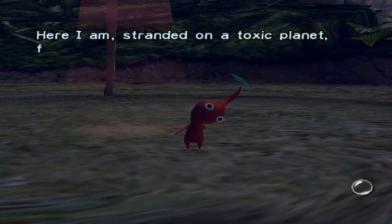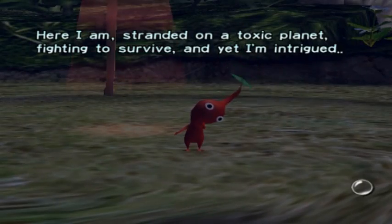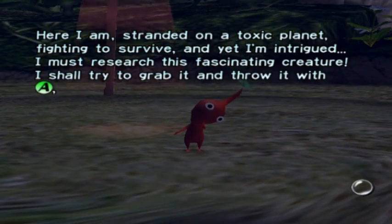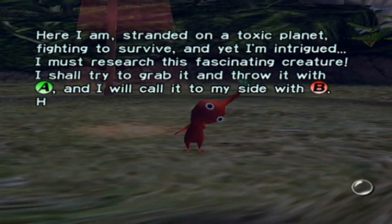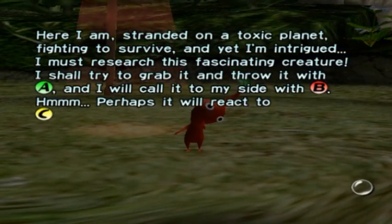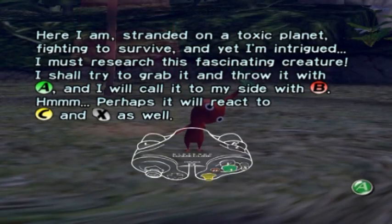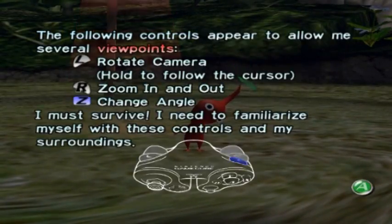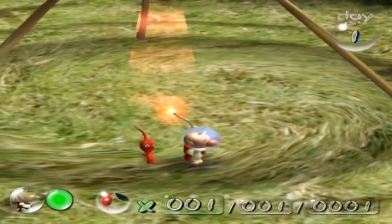Here I am, stranded on a toxic planet, fighting to survive, and yet I'm intrigued. I must research this fascinating creature. I shall try to grab it and throw it with the A button, and I will call it to my side with the B button. Perhaps it will react to the C-stick and X button as well. And he's just gonna go over the controls.